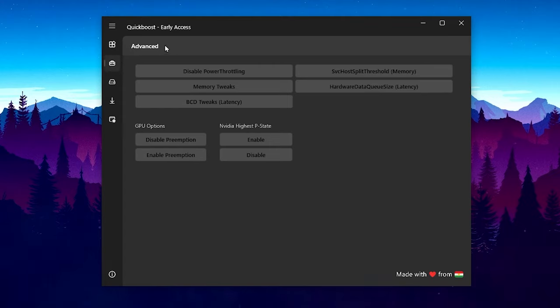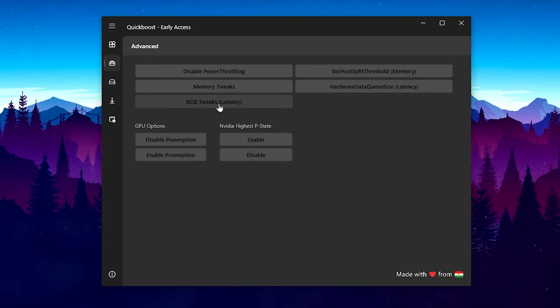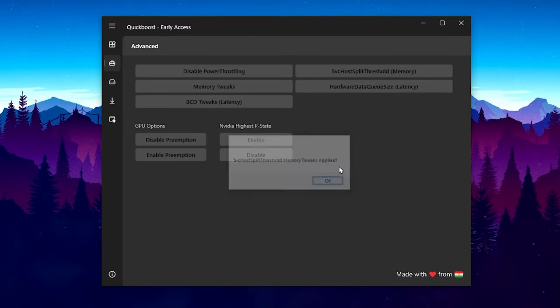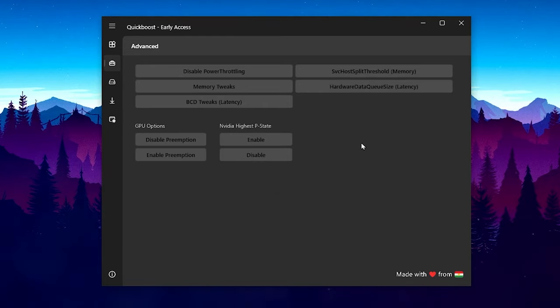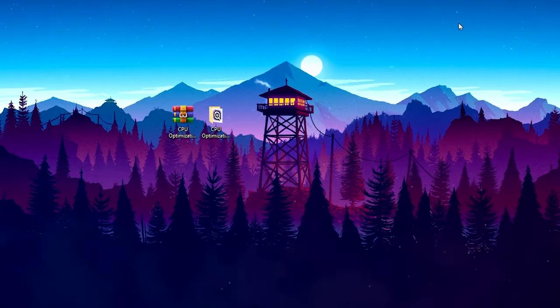In the Advanced Settings, you will find Disable Memory Throttling — install it. Then Memory Tweaks — install it. PC Tweaks for system latency — hit OK. For RAM settings, type the size of your RAM — I have 16 GB so I type 16 GB and press Enter. Then go to Hardware Data Queue Size for latency and enable the settings. You can also go to the Cleanup section, but we have already cleaned all junk files, so simply close out the application.